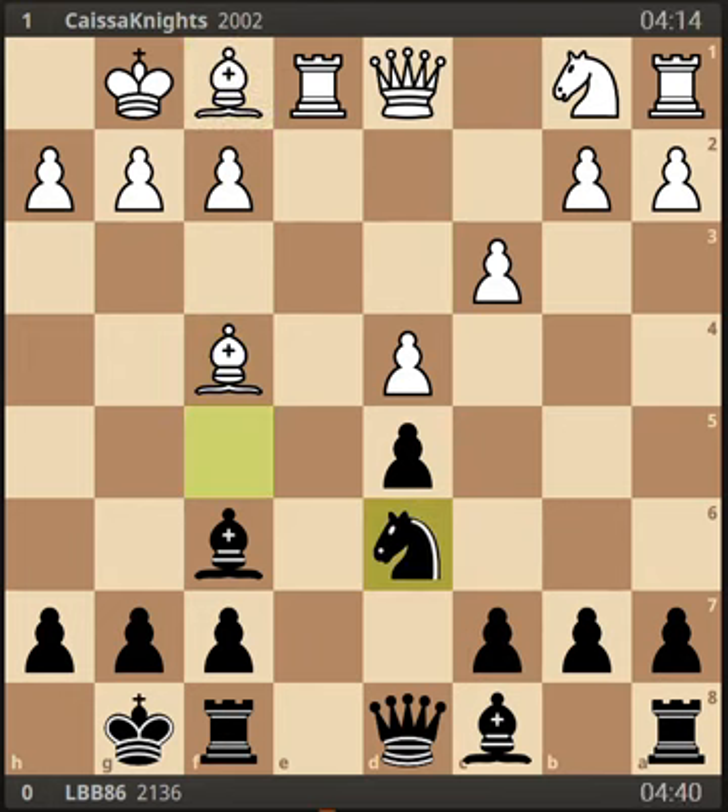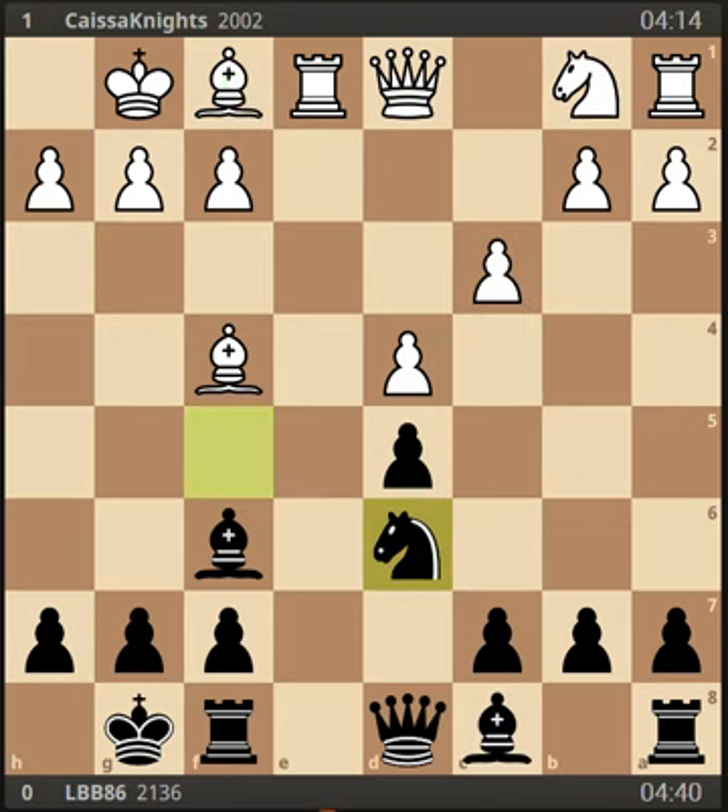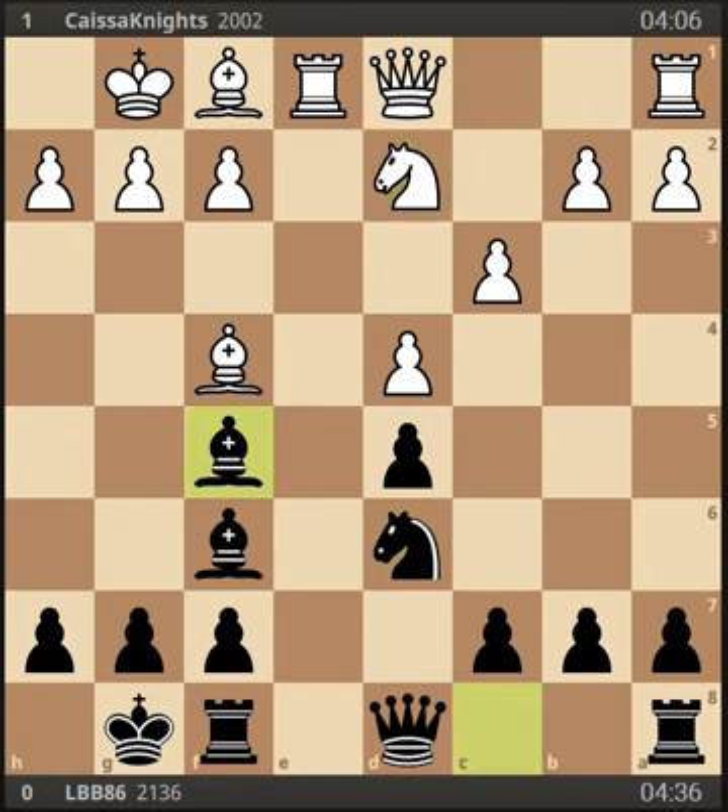Let's continue the game though. I did play knight to d6 and my opponent played knight d2 — I think the engine really liked bishop to d3 there. But knight d2 was played, and then I played bishop to f5. White let me get away with that idea by not playing bishop d3.